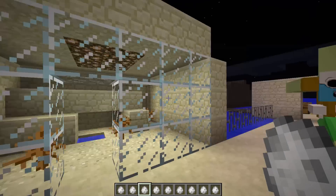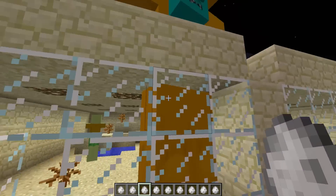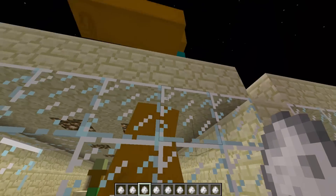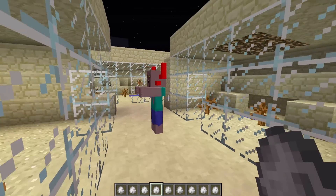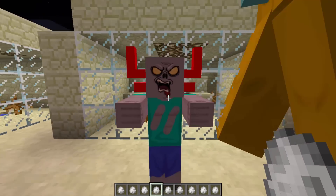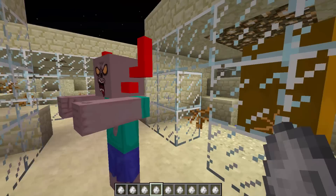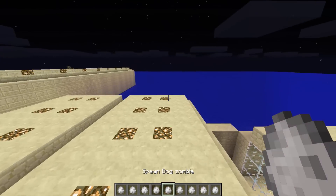All of them have special attacks and things. The evil zombie - it looks like a normal zombie but with horns, some really weird looking horns. Never again am I going in the wilderness.